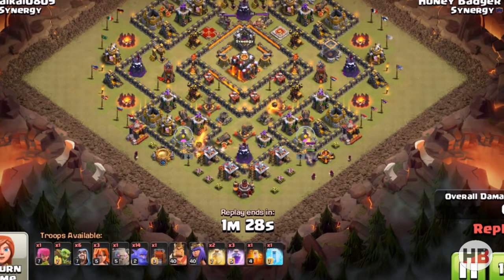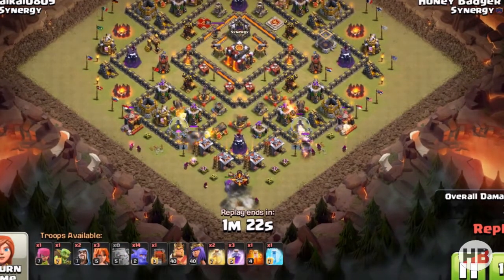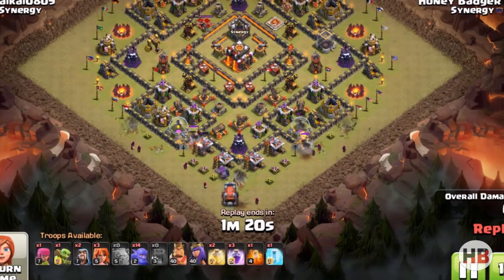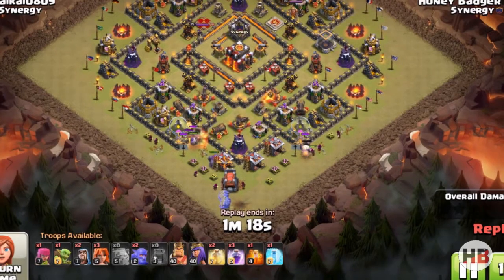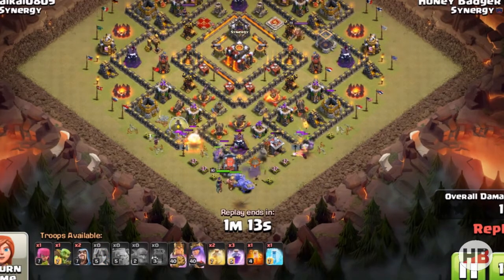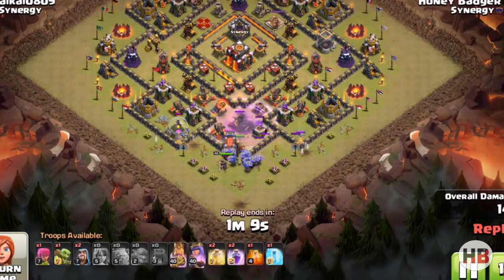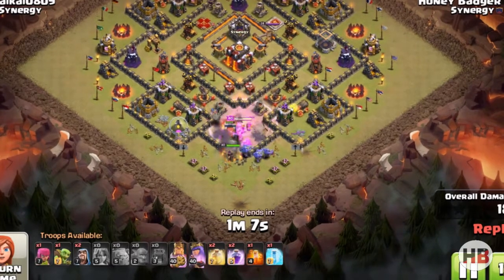Guys, this is the new base. This player is not maxed but the inferno towers are set to multi, so I thought let's try this army with multi-inferno towers. When you're using this army on a multi-inferno base, make sure when the bowlers reach the center of the base you heal them and rage them so they do damage and survive. They are powerful but fragile, so you need to protect them.